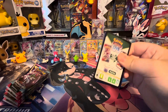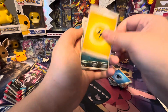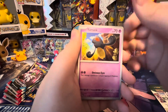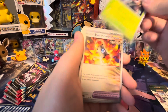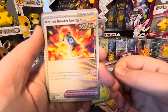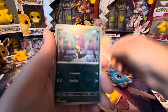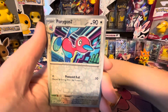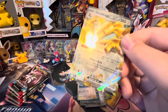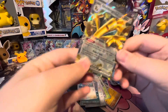Next pack. Nickit, Nimble, Yunmask, Masquerain, Ancient Booster Energy Capsule with the Ancient on there. We got Purloin Reverse, Porygon 2 Reverse. And let's go — we got a Goldango EX. Very cool.